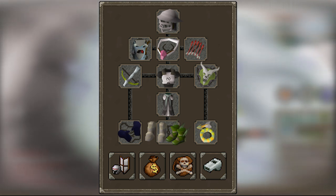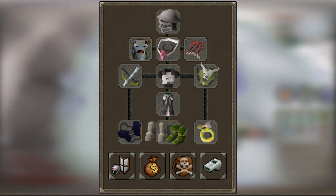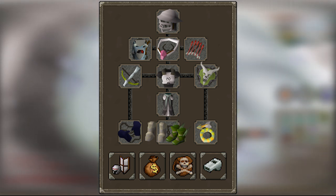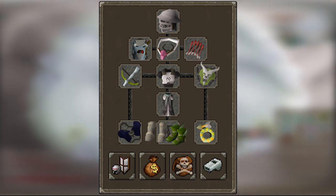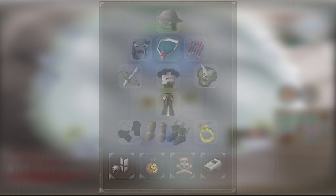Moving on to gear, for your equipment you are going to want to equip full elite void — make sure not to forget the gloves — salve amulet which you imbued at Nightmare Zone, Ava's Assembler (if you don't have this yet you can use the accumulator), enchanted ruby dragon bolts, a Dragon Hunter crossbow, dragonfire ward (if you are using an odium ward or anti-dragon shield you will need to pray magic instead of ranged, or he will crispify you with dragon breath), Pegasian boots (blessed d-hide boots are perfectly acceptable until you can afford these as Pegasians are only a 1% DPS increase), and an imbued archer's ring.